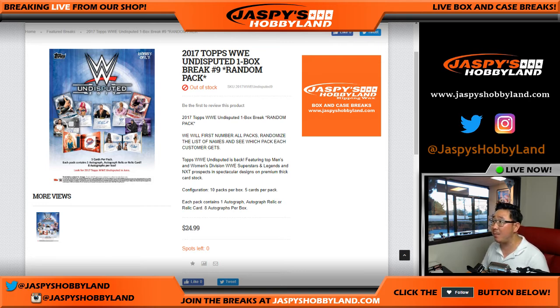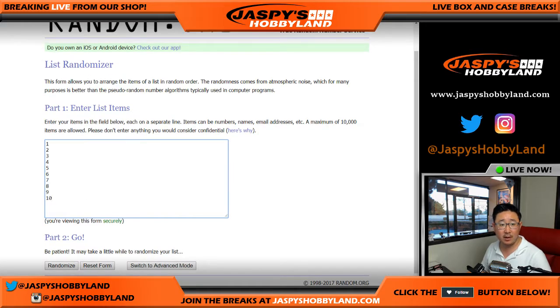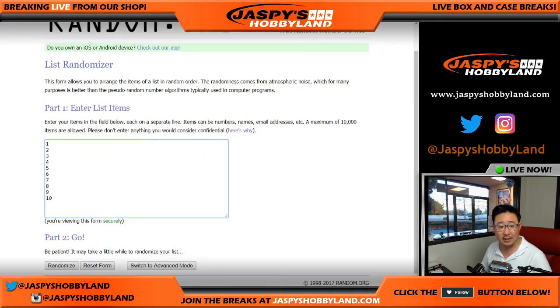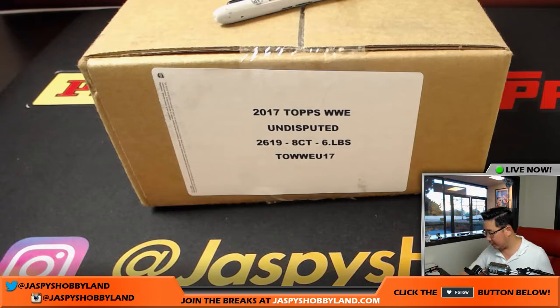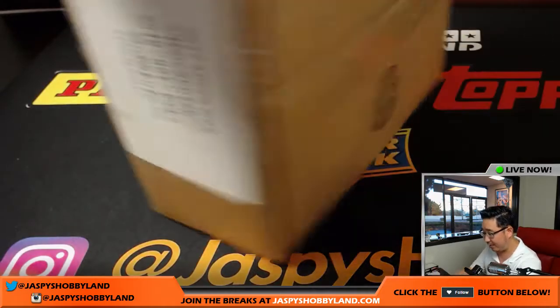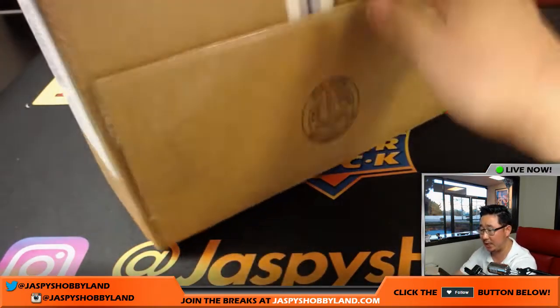This is Joe from jazpiecehobbyland.com. We're doing a one-box random pack break of 2017 Topps WWE Undisputed — random pack break number nine from jazpiecehobbyland.com. Big thanks to everyone who got in on the action. This comes from a fresh case, so we're going to open up the case, number the boxes, and use the true random number generator on the right side of your screen to pick which box we do.